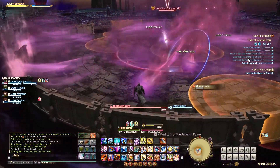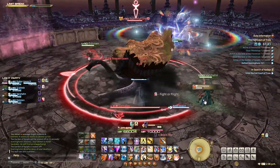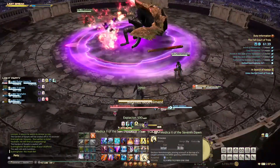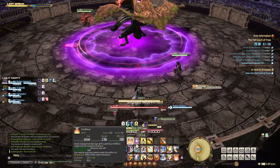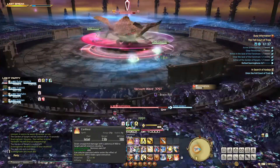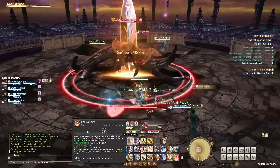All of these AoEs will apply brain rot, and if you get to three stacks you'll become a zombie. As the rampage goes off, pieces of the wall around the edge will crumble away. Then he will cast Blighted Bedevilment, which is a knockback — you want to make sure you are in front of a remaining piece of wall. If you aren't, you'll be knocked into Goo, which applies a long-lasting damage over time effect to your character.